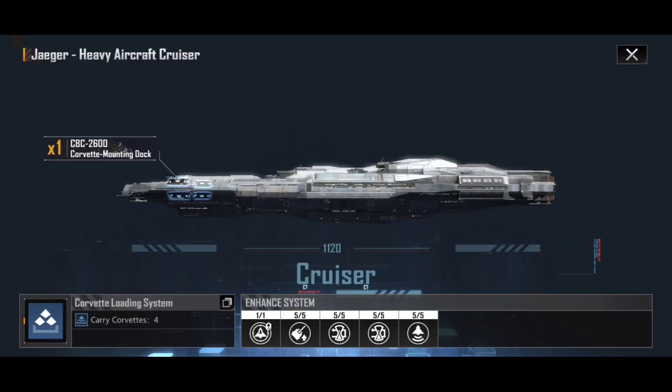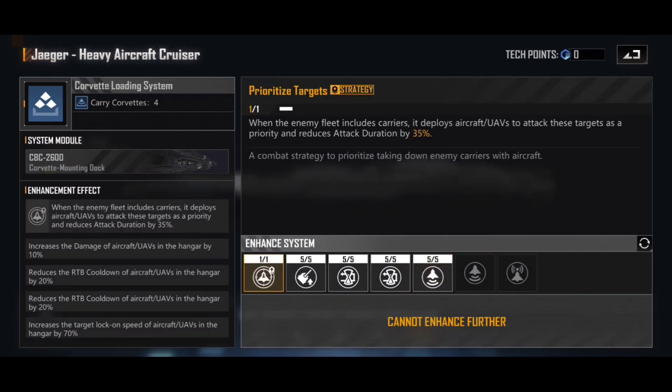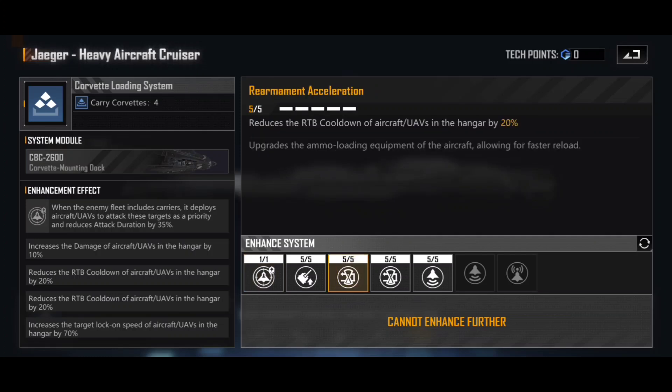If we have a look at the corvette loading system, you can see here I've heavily enhanced mine. The first option is a strategy — the ability to prioritize targets. When the enemy fleet attack includes carriers, it deploys the aircraft to attack these targets as a priority and reduces attack duration by 35%. This means that if they're going up against carriers — the Cellular Defender is great against other big ships and larger targets — this is an automatic include from about the point when you start seeing carriers on the field. Once you've seen carriers on the battlefield, get that trained as soon as possible. Note that the 35% reduced attack duration means the corvettes spend less time in the field, meaning you want to get rearmament acceleration and aircraft maintenance acceleration back up and running as quickly as possible.